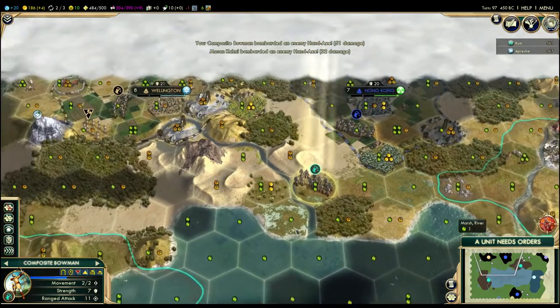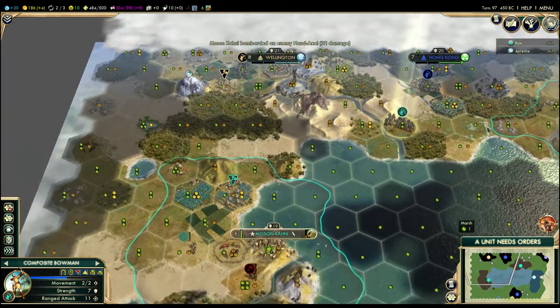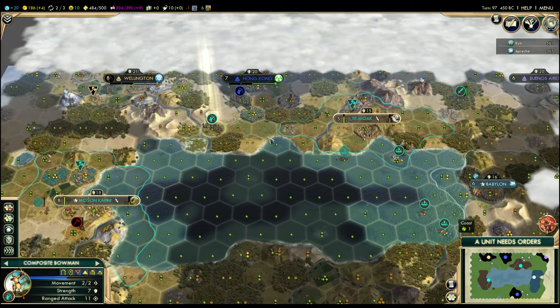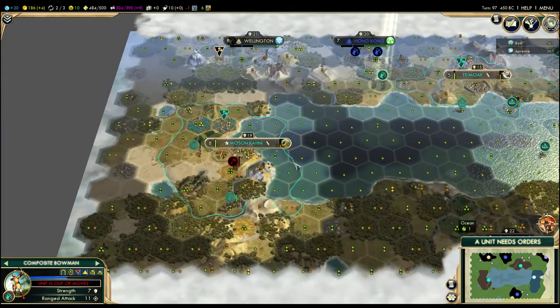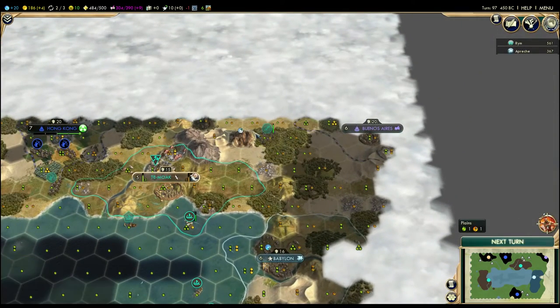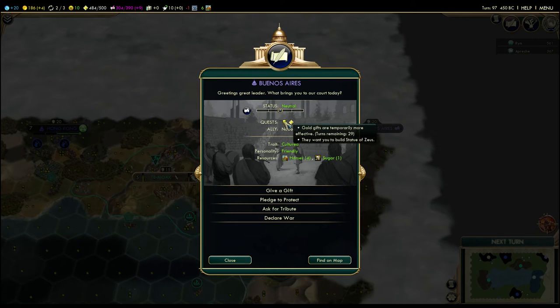I'm going to keep sending this guy forward anyway because I want to start continuing to harass Scott up here. But after I finish the Hanging Garden, I'll probably build another military unit there. Take care of these barbarians just to get the money, even though no one cares about that yet.